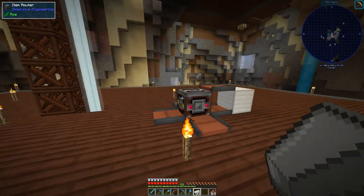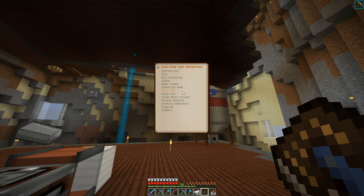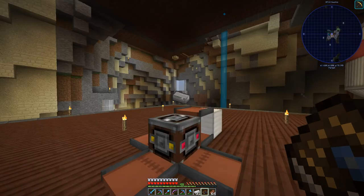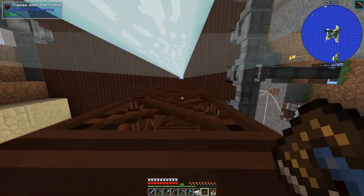It does not go in directly from the top. Let's see what the book has to say — items enter the router and will be routed to an output. The silo requires items input through the top. Maybe there's some other way of getting items in there.